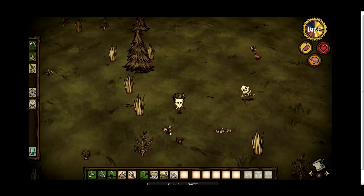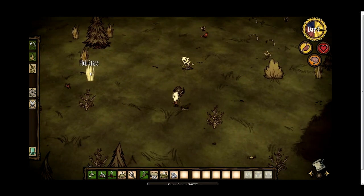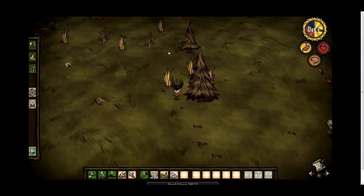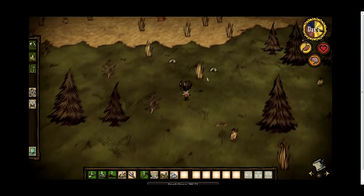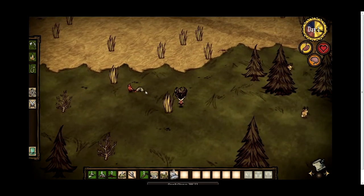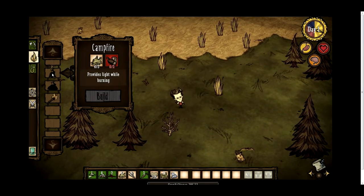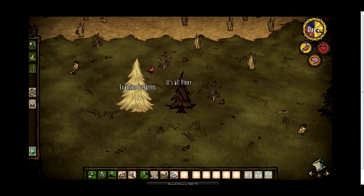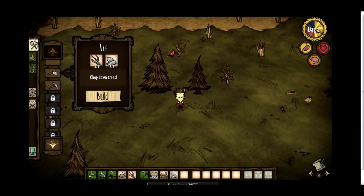Everything in the game is pretty much used to craft something else. One of the first things you want to do is collect some flint — flint will enable you to make a campfire, because you need logs and flint to make a campfire. However, you can't just punch down a tree like in Minecraft. You need to create an axe: click on Tools, click on Axe, and that will create one for you.